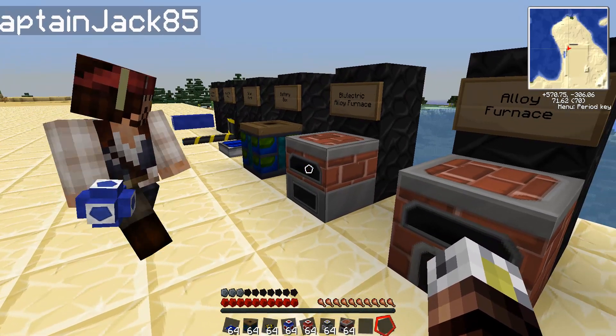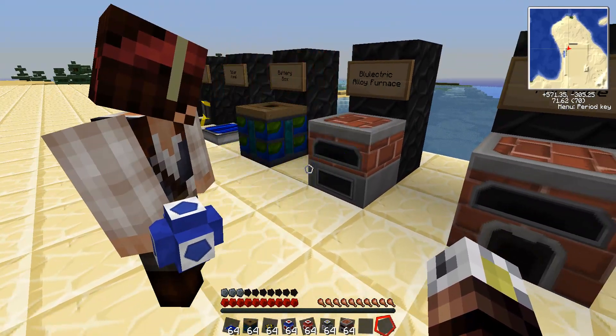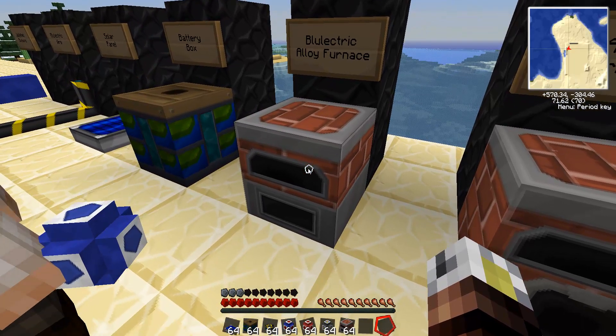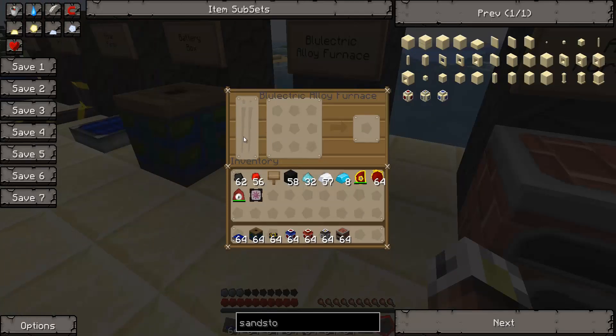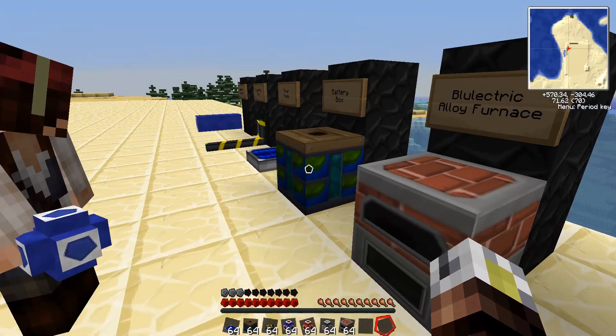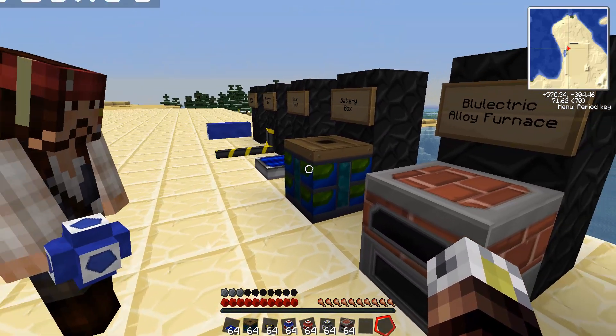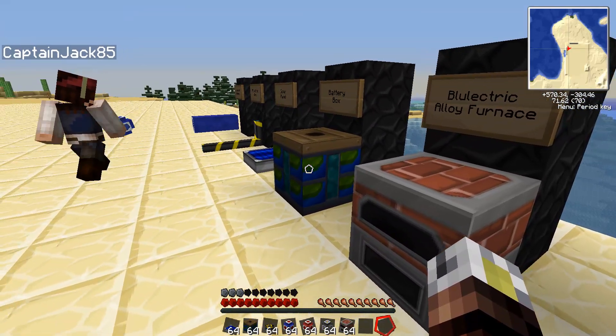The next step in the machines is the blue electric alloy furnace. This thing needs Bluetricity to power it — it does not take stacks and stacks of your valuable charcoal and coal. And it's renewable energy, just through solar panels. So the next step you're going to need to set up is some kind of power.